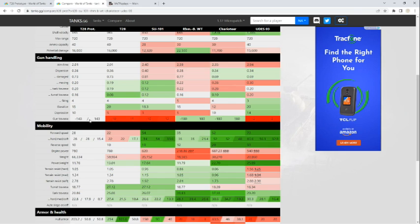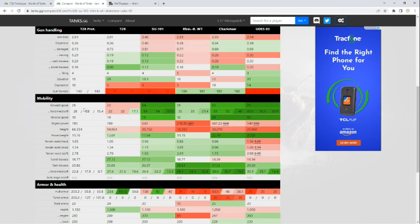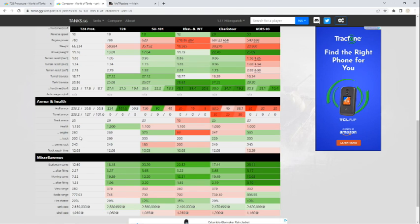Good turret traverse, though you can't completely turn it all the way around — it's about negative 143 degrees in both directions, whereas the Rheinmetall and the Charioteer can make a full rotation. You're a slow, trudging assault TD, so what you lack in speed you make up for in armor. The base armor is 203mm, and with the angles that gets you around 240-250 effective, which is difficult for a lot of tanks to go through with standard rounds. If they start slinging gold rounds they will get through, but it's still very respectable armor at tier 8.